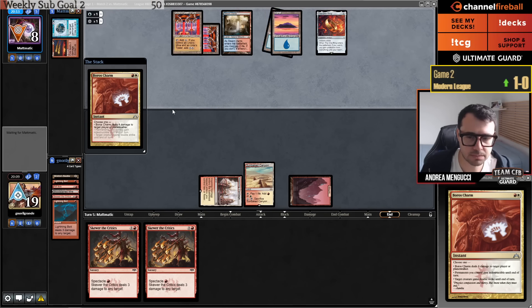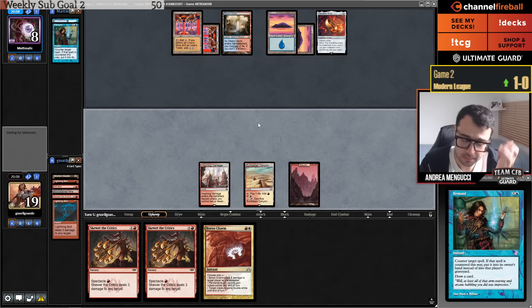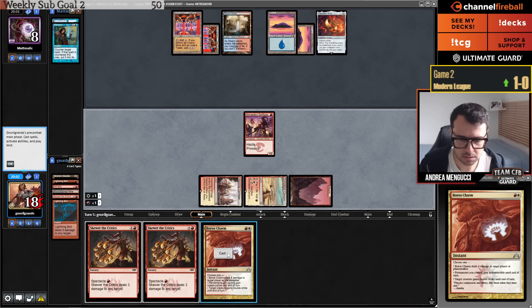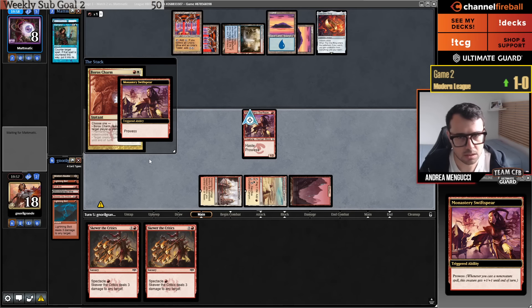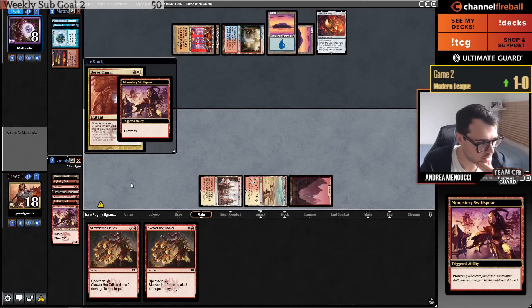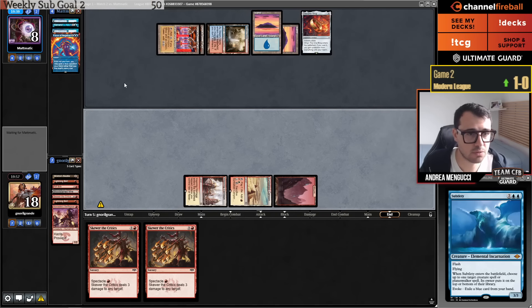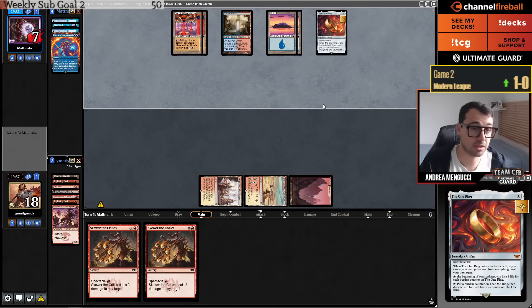Boros Charm — they have three-mana Condescend, Remand, okay. Let's go Swiftspear. And then Boros Charm. Fire and Ice on my Swiftspear. After they tap the ring, maybe they have another ring — maybe I look forward to drawing it. They can go Karn and ring.